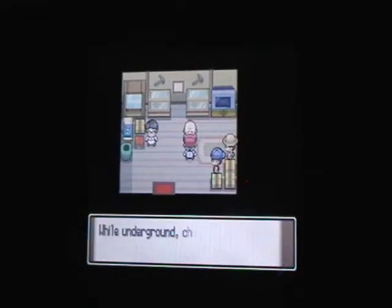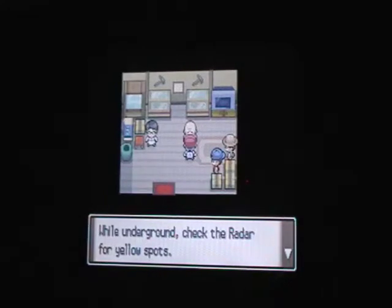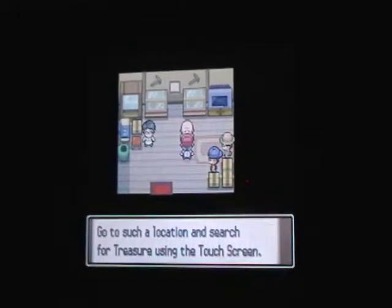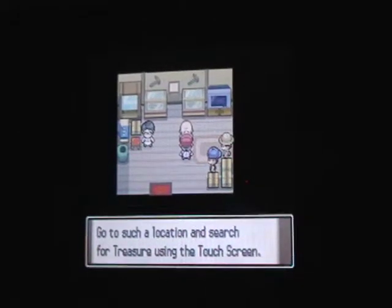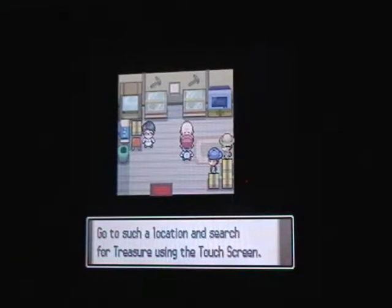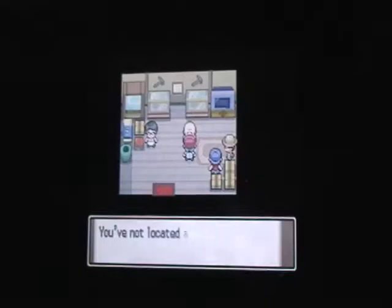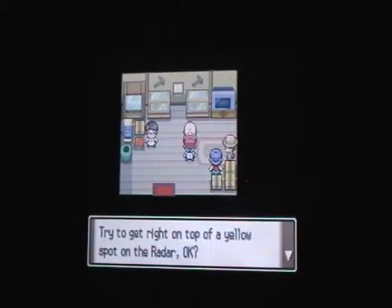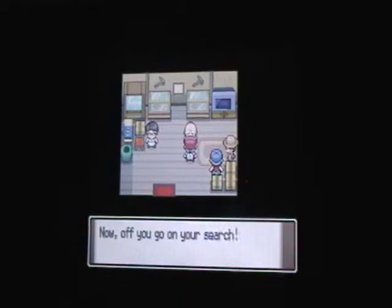He wants us to dig some treasure and spheres underground. Check the radar for yellow spots — we went over the radar, those are the yellow spots on the map. The radar shows where your location is, using the touch screen. Mission 2 has begun.